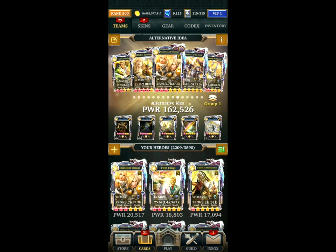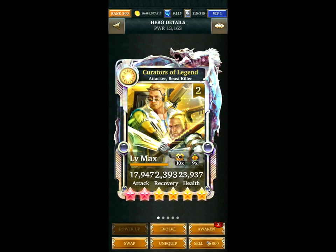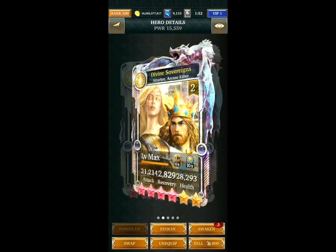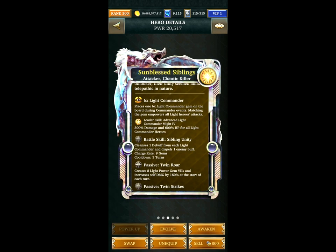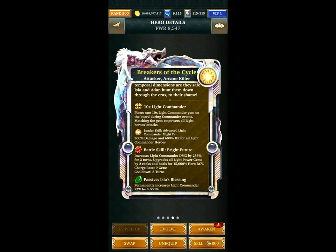Hopefully that makes sense. The alternative idea is pretty similar to the previous teams — only two cards have been changed. We have Creators of Legend again with the big damage increase to Light Commander, then Divine Sovereigns with the 500% damage boost, which would go on some of their siblings. The advantage of this card is it has a cleanse skill. The bosses do have Chaos and Traitor, so it will only remove one of them — bear that in mind. Then Breakers of the Cycle again with the damage increase.